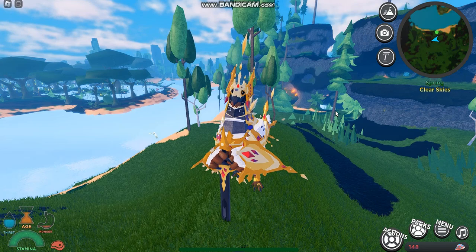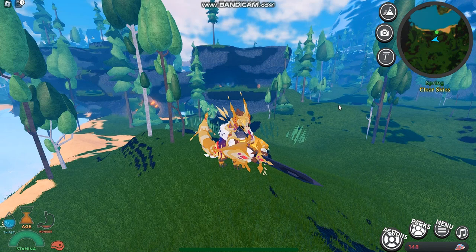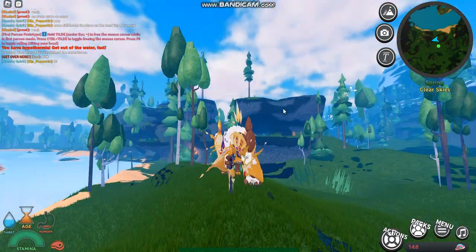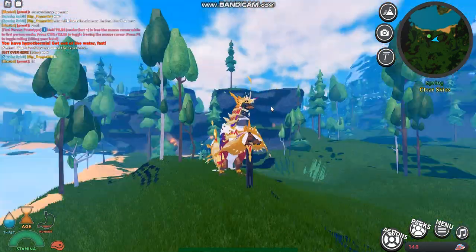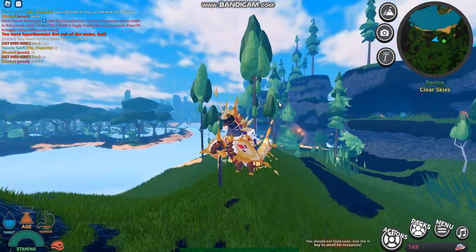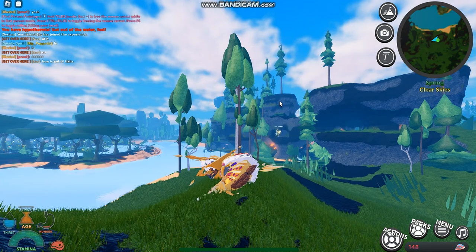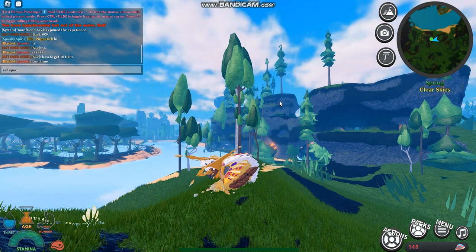Here are the animations. Here's the aggro animation — just pointing a sword like 'get away, don't mind me.' Also checking in with my friend at the same time. Here's the cower animation, the mud roll animation, the sitting animation, and the laying animation.